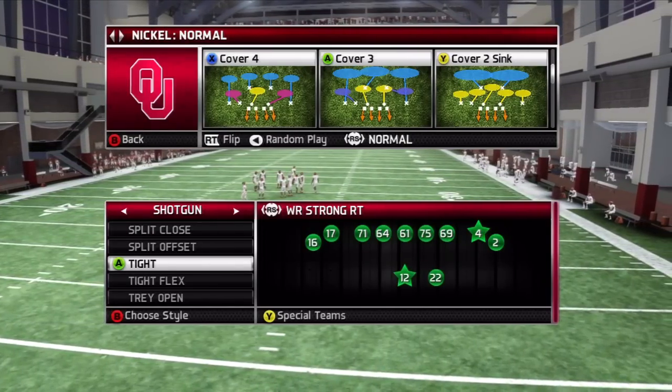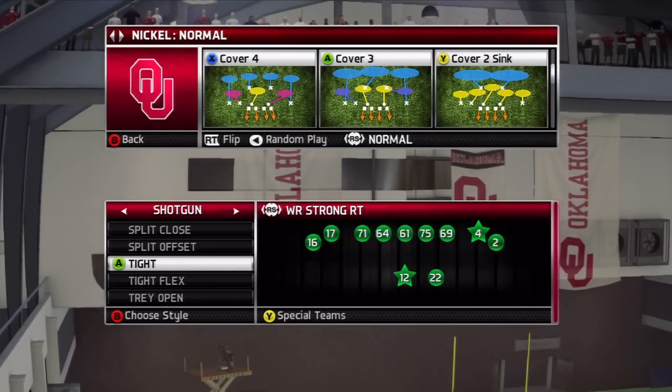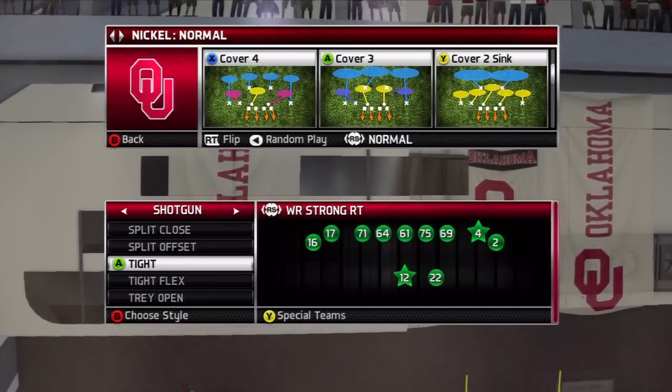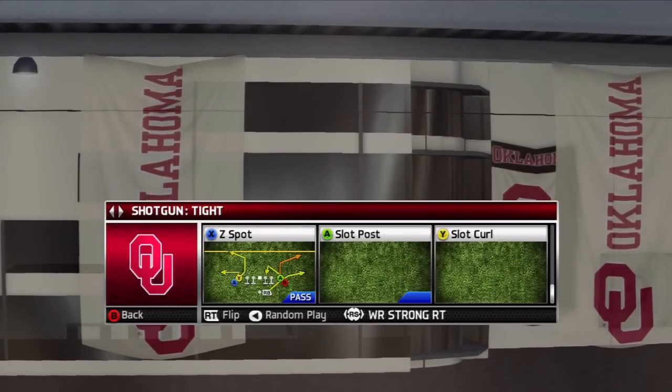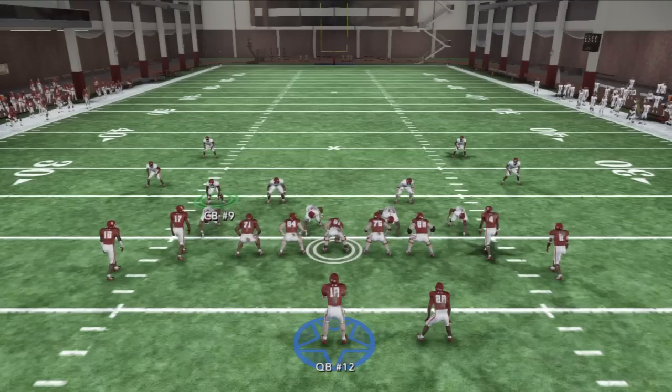What's good y'all? Relly843 here bringing y'all another little tip — just a quick hitter that you can throw into your audibles if you have single back ace big. I'm actually going to come out in gun tight just to show you how I would use it. The play is called single back ace big wide receiver screen.